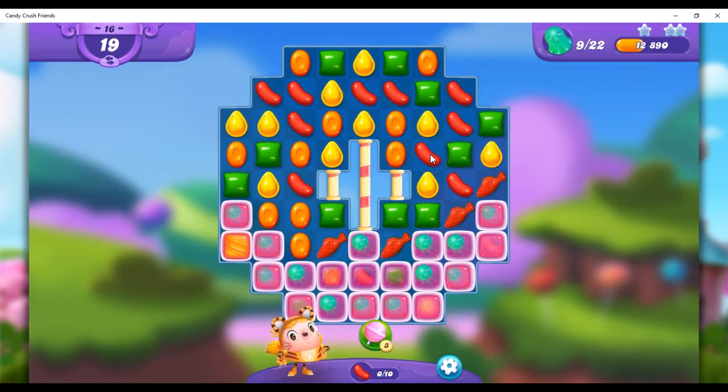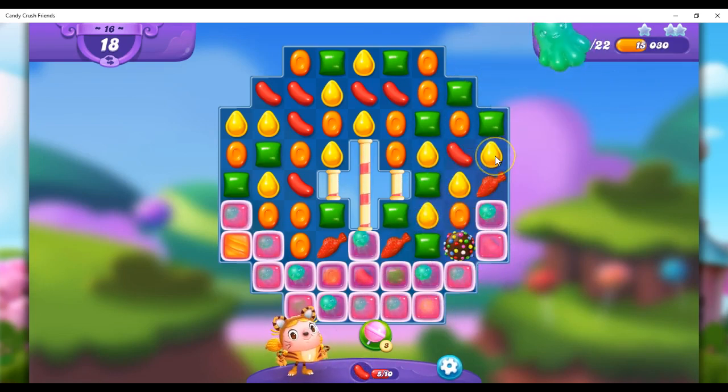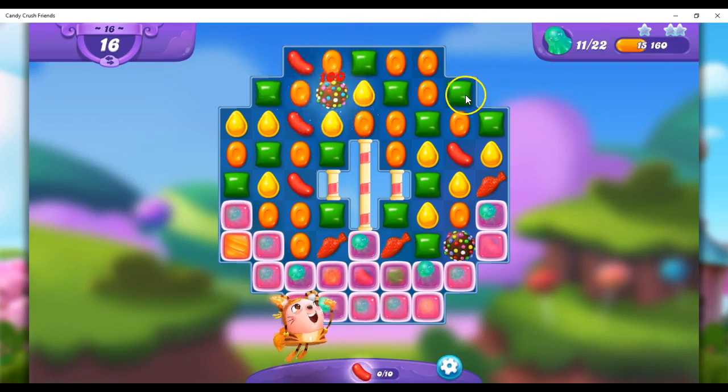And then I can make another color bomb here. If there were a red here, it would be a coloring ball, coloring bomb — I'm not sure what it's called. Let's see if I can make another color bomb. I need to get a red here, here, or here in order to get this to work because I can always go like this.